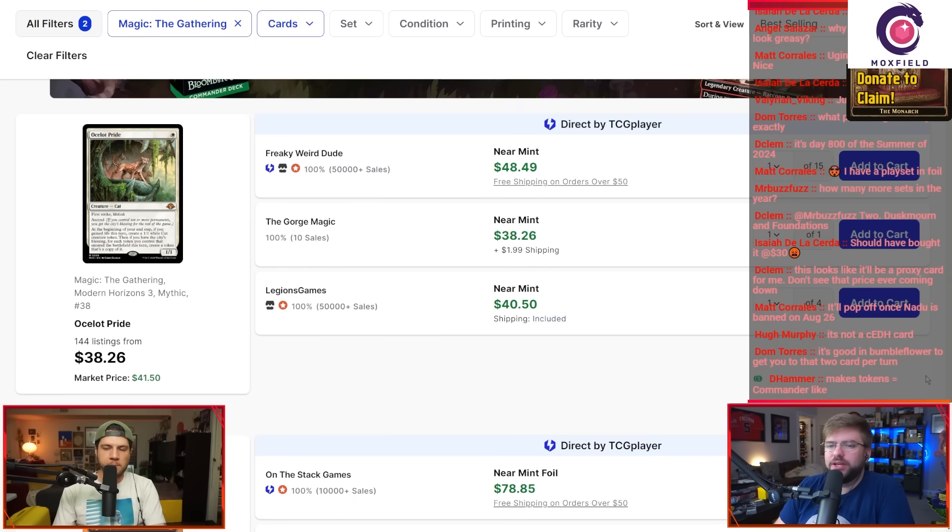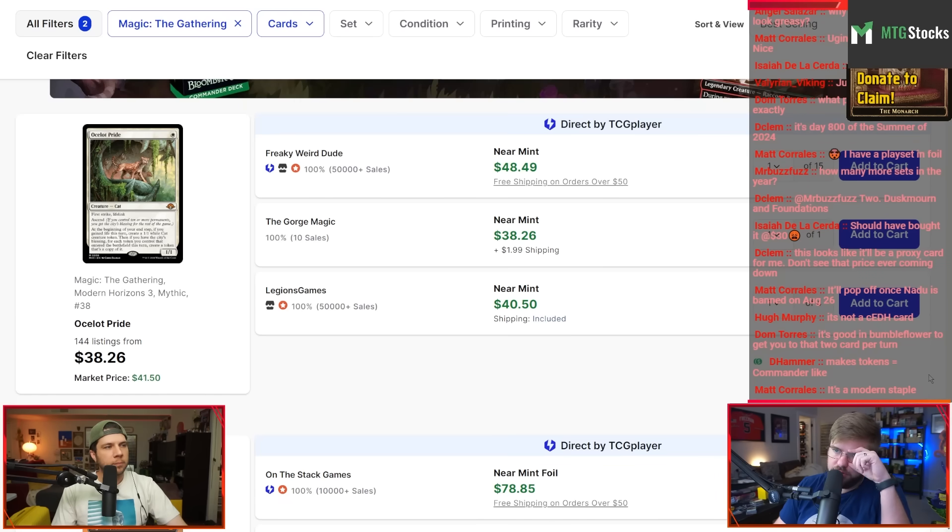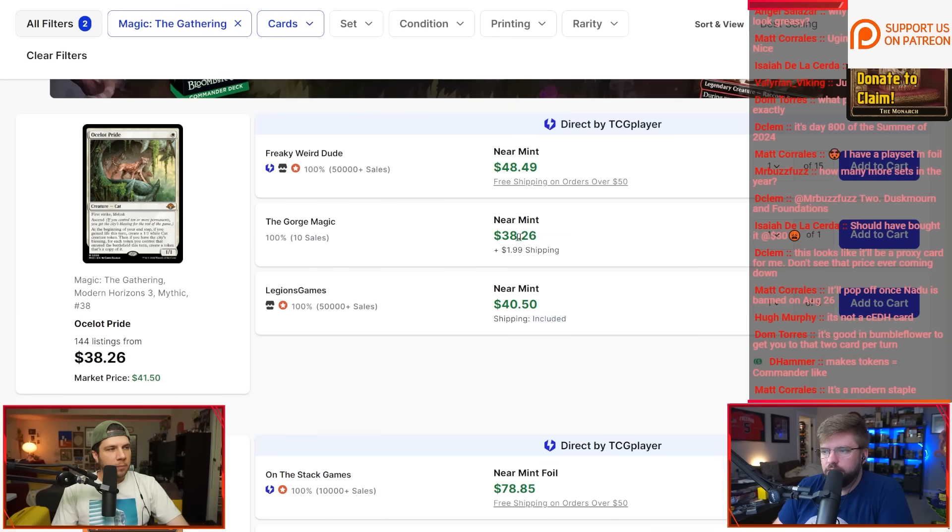Right now, if you pulled any Ocelot Prides in MH3 and you don't want them — you're not interested in Commander or Modern — this could be a really good one to buylist or trade. Tons of trade value right now; nearly $40 means you could easily get $40 in trade value for this.